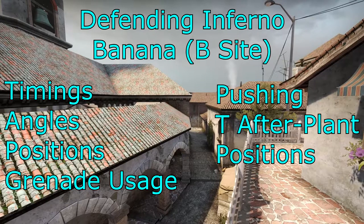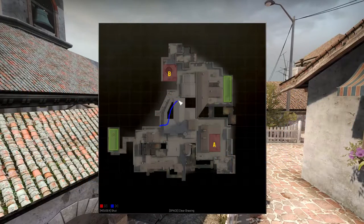Let's first define what area of the map we're going to be looking at. We're going to be looking at both the Banana area all the way to the bottom, the B bombsite, and the construction area from the T stairs. We'll be mainly looking at the top part of Banana to the entrance to the B bombsite from Banana area. We will not be covering CT spawn or construction, as those are covered in other videos — specifically the jungle video.